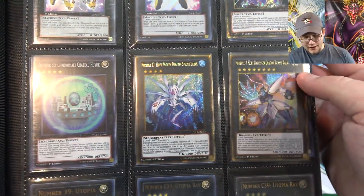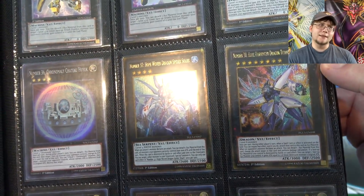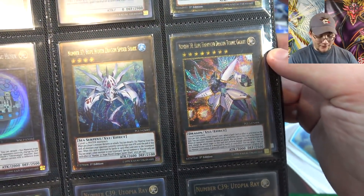Then of course here's number 38. This is one of the more expensive number cards, but it's going to get a reprint — I think it's in the next special edition. So it'll be a lot cheaper for people out there who are waiting to get one.